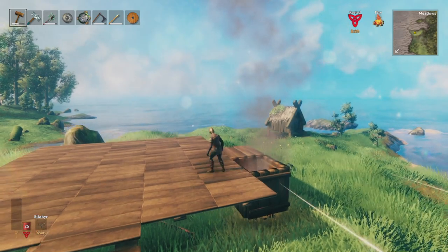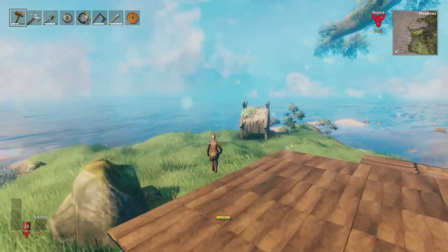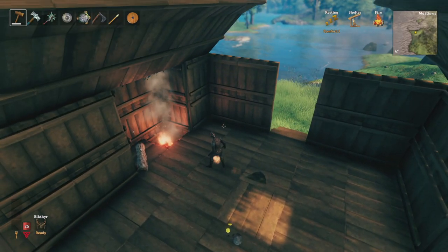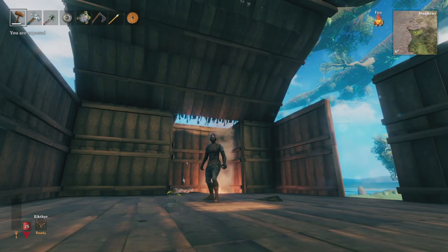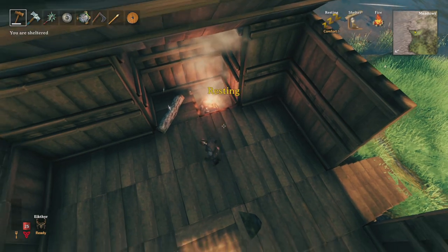As soon as you enter a burial chamber or any of the crypts in the swamp, put a campfire down within it — that's going to give you that rested buff while you explore, and it's quick and easy to run back to and gain again. You can also litter a boss area with a bunch of campfires, and hopefully that will give you an extra bonus while fighting.